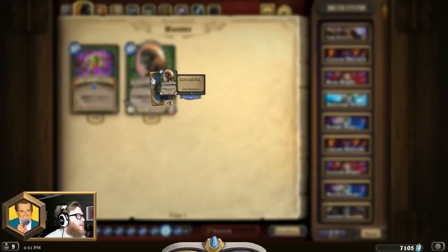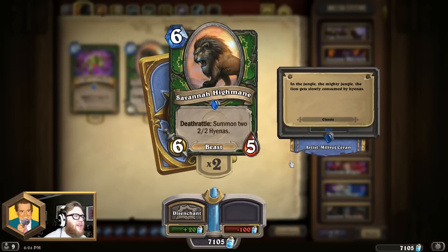Moving on to the 8th best 6-mana card: Savannah Highmane. This legendary card is just packed with value and stats — the ultimate mid-to-late game card for Hunters. Not only is it a 6-5 by default, which is incredibly good, but it's also got a really strong death rattle, summoning two separate 2-2 hyenas, giving you another 4-4 worth of stats. In essence, that makes this something like a 10-9 in total stats for 6 mana, and those stats are split across multiple bodies, making it much harder to deal with. It's also a beast for all those synergies. Since it's in Hunter and isn't used all that regularly, it does fall down the list a little.